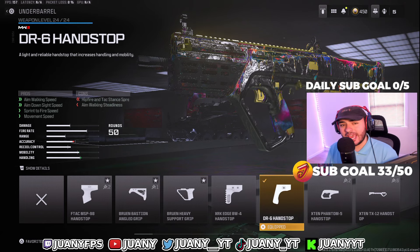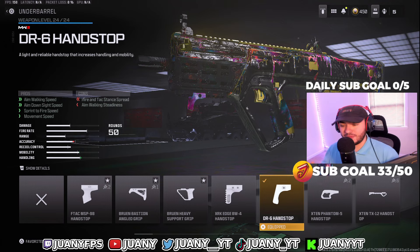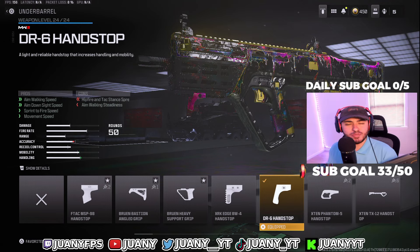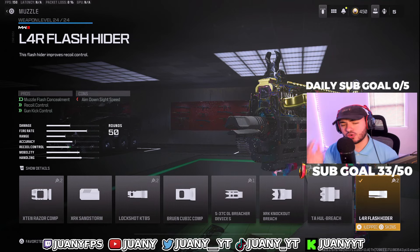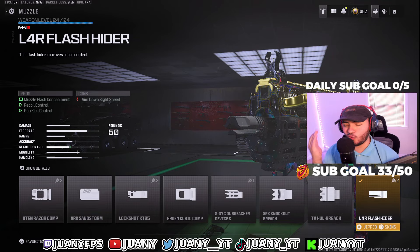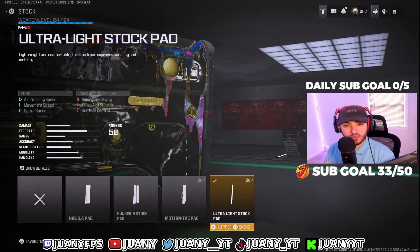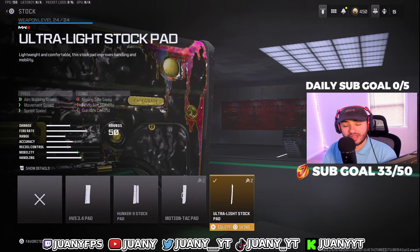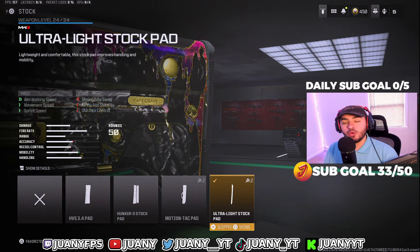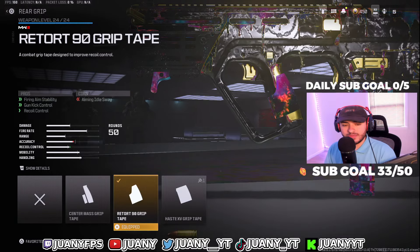The DR6 handstop is really good for increasing the aim walking speed and ADS speed, fire time speeds, and movement speed all together. For the muzzle, we got the L4R flash hider. This is really good for controlling that recoil — horizontal and vertical. For the stock, we got the ultra light stock pad, which is really good for movement. For this SMG build, it's pretty much a Ram 7 but in SMG version — you want to get the most mobility possible. Tying it all together, we got the Retort 9 grip tape.